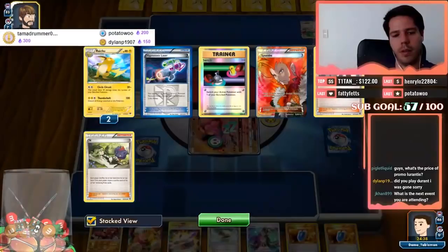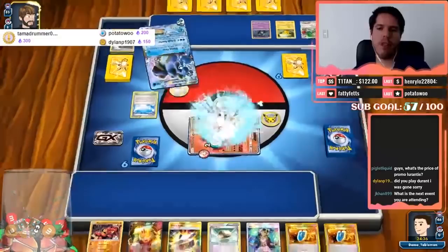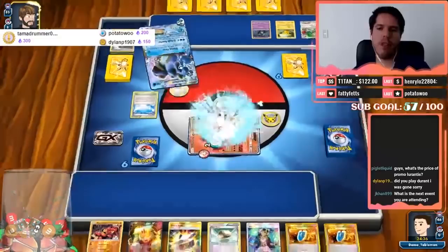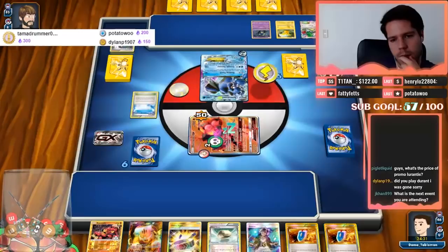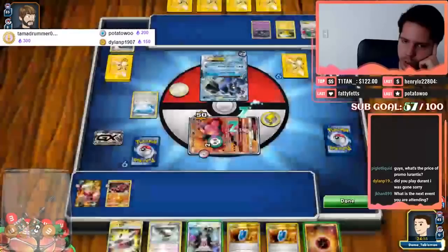Another Sycamore and a Lysandre — really going out of their way to not let me reshuffle my hand. I honestly need an energy to just get back into things. We stay asleep even so, and everything just keeps going wrong. However, thanks to the Guzma and that energy we are going to be able to do something.